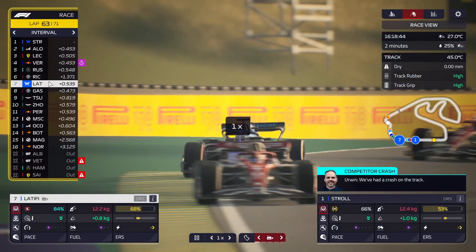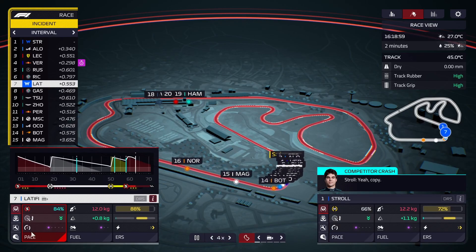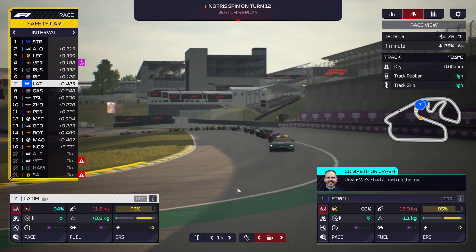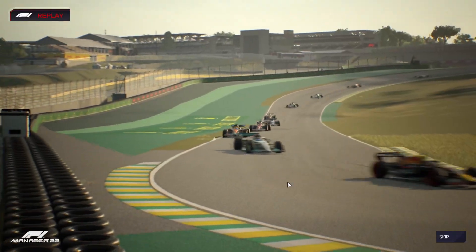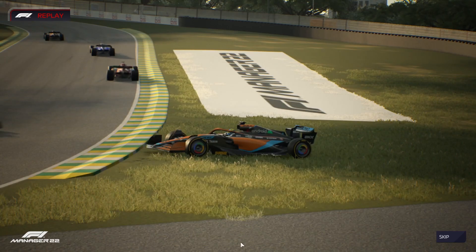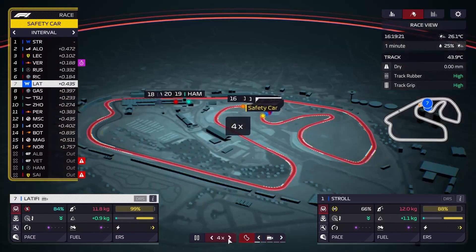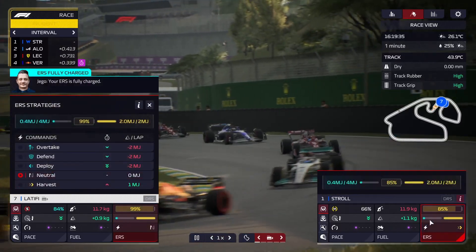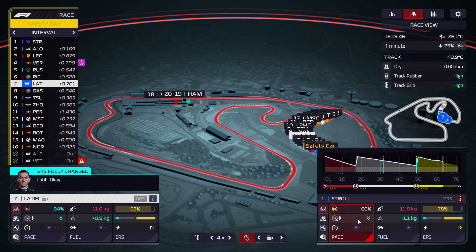Latifi is almost back up to where he was before the first safety car. The second safety car is basically a blessing — it will allow both cars to just go aggressive to the end. Norris had a spin as well under the safety car, which is what gave us that extra place. Looking good! What we want to do now with Stroll is go aggressive once the safety car ends — push fuel, deploy, try to get out of DRS range.